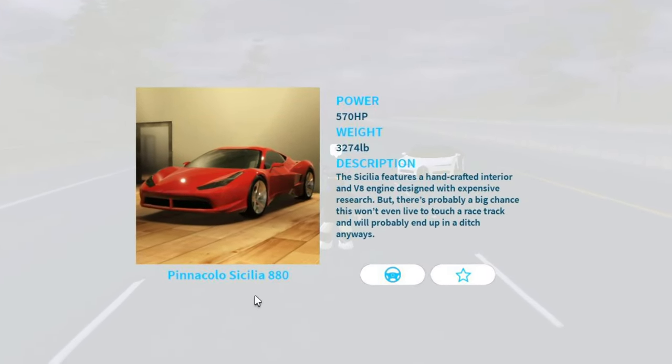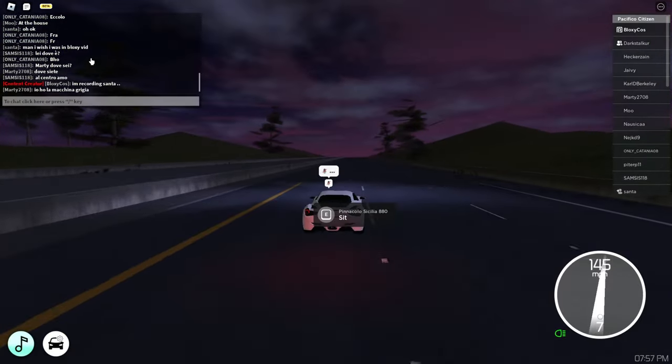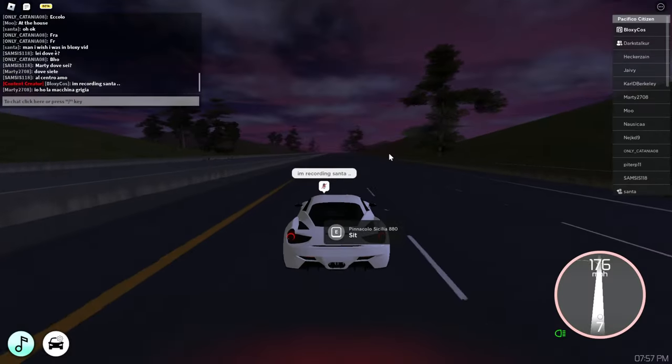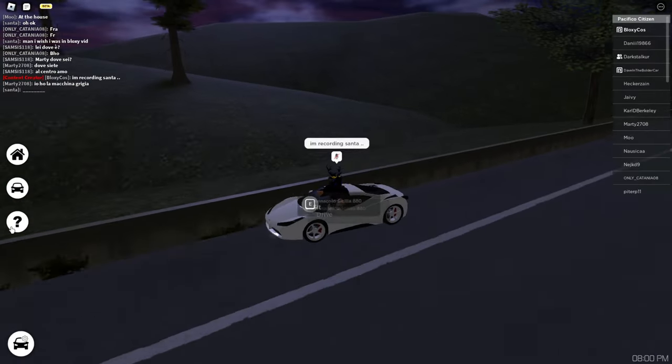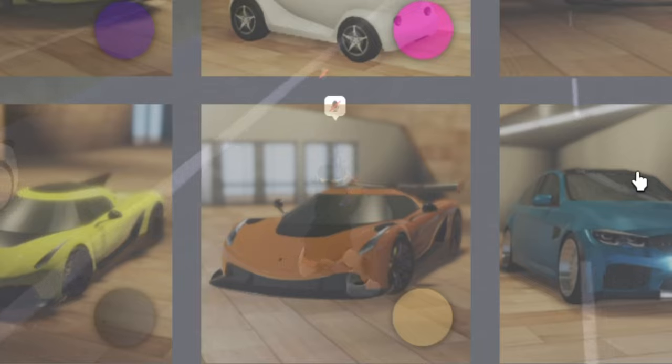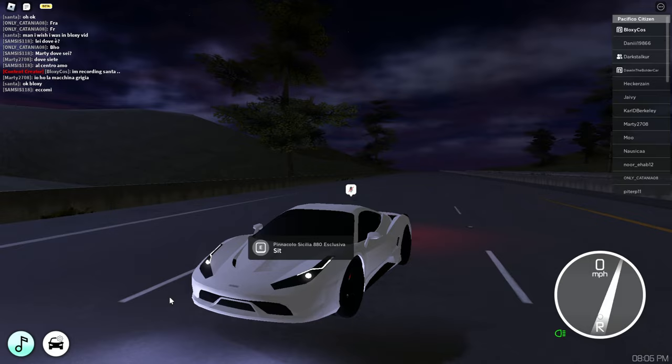In Super Series 1 we got some new Ferraris — four new ones. First one: Pinacolo Sicilia 880 — I guess it's just a 458. Let's take a look. 201 miles per hour, okay, that's not bad for the stock car at all.